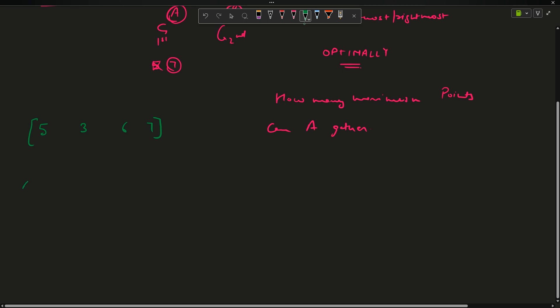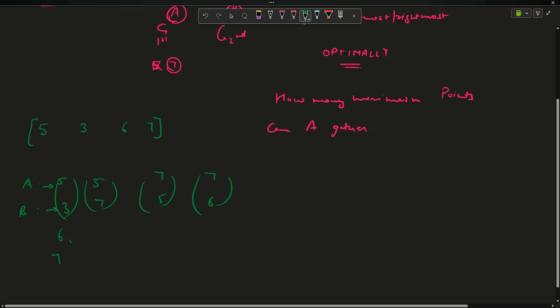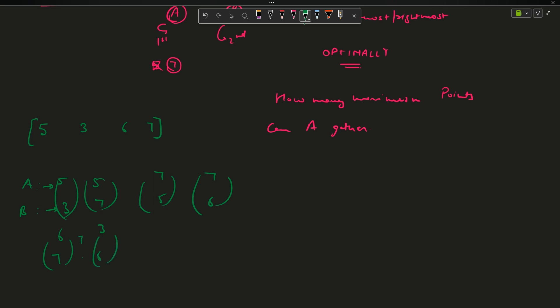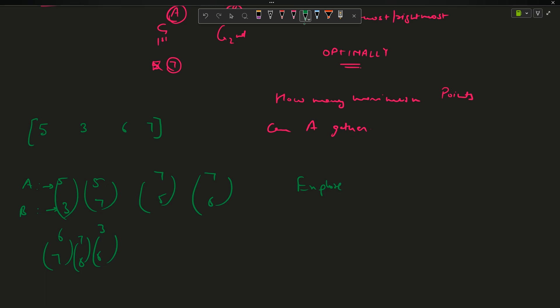Let's analyze the case [5, 3, 6, 7]. A can first select 5 or 7. If A selects 5, B can then select 3 or 7. If A selects 7, B can select 5 or 6. After each of those, more sub-cases follow. There are many multiple cases — we have to explore all of them to find the maximum value.